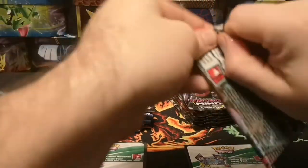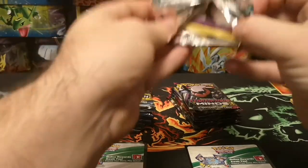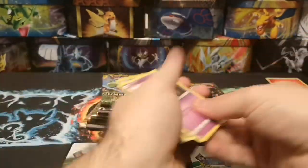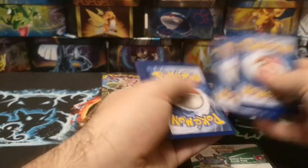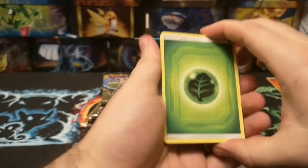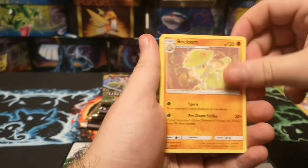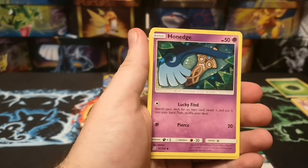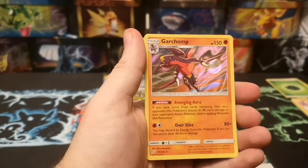Onto the next Unified Minds pack - there's some glue on this one, but there we go. So we've got a Grass Energy to begin with, Thunderous, Cyclone Energy, Loom, Exeggcute, Noland, Grimer, Hoothoot, Karrablast, Honedge, a Reverse Dewott, and a Hollow Garchomp. Not too bad.